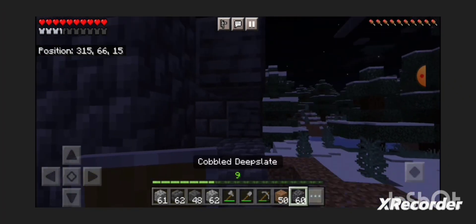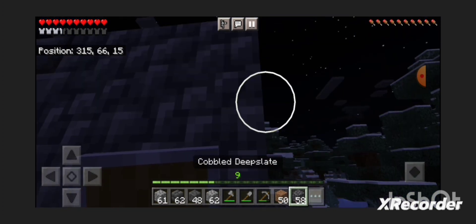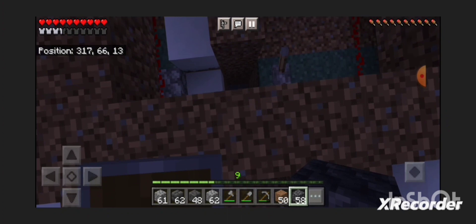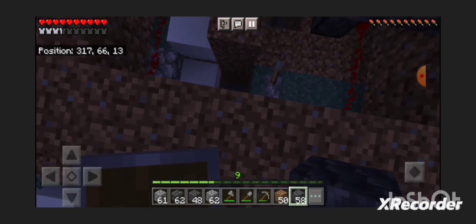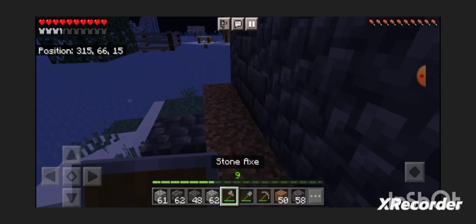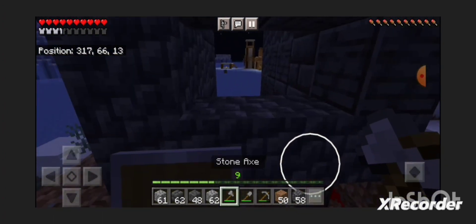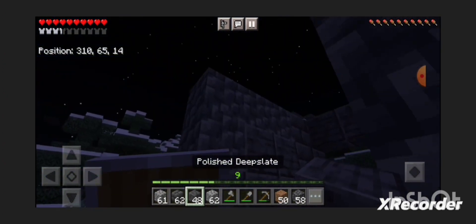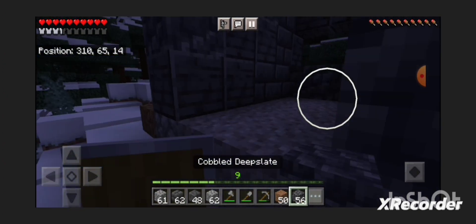He's probably not going to have a water bucket on him because who carries that on them? If he does survive, I'll have a water bucket so I can drop down there instantly and kill him if necessary. But I don't think that's going to be an issue. I want to make mini traps for him until I destroy all of our trust.